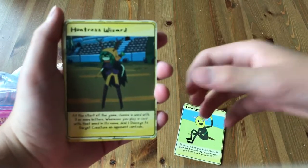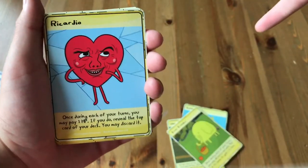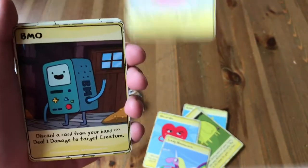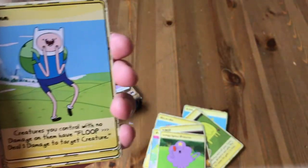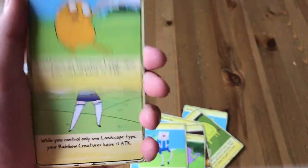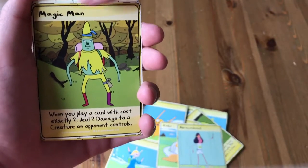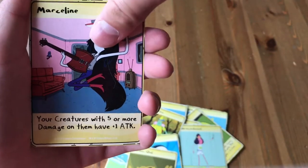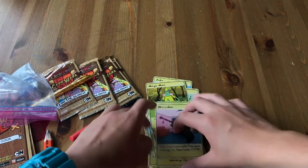So we got: Huntress Wizard, Tree Trunks, Riccardo, Lady Rainicorn, Princess Bubblegum, BMO, Lumpy Space Princess, Ice King, Finn, Jake, Fiona, Cake, Abracadamiel, Magic Man, Confer, Cosmic Owl, Marceline. And I have Prismo, Billy, and Susan Strong in my three decks.